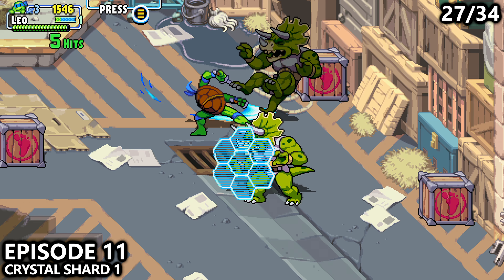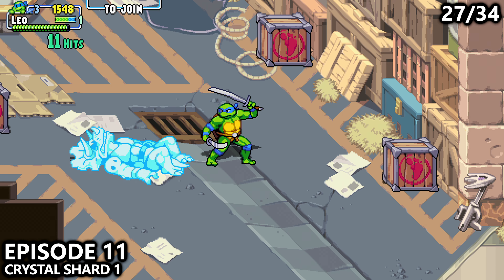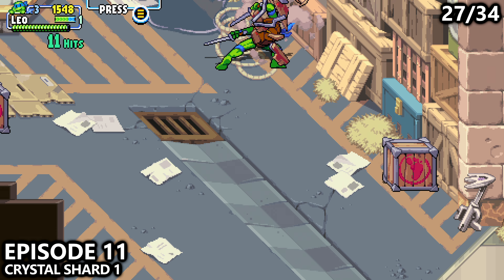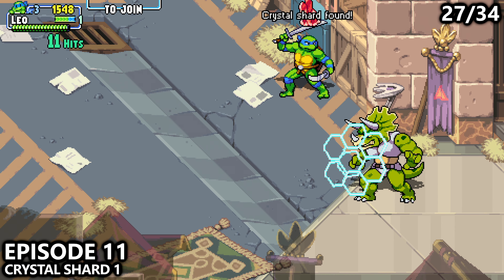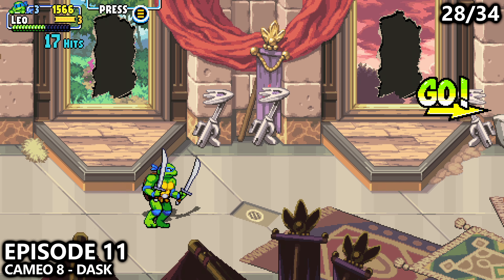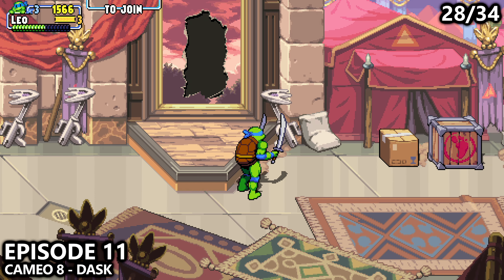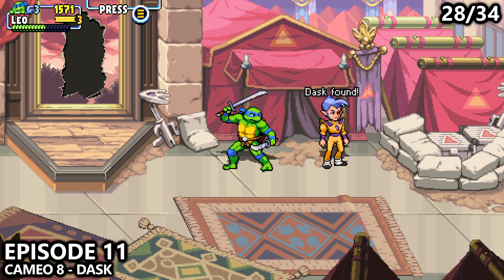Just after the last collectible, you'll start walking down the screen. You'll get attacked by two green dinos — take them out and open up the box to find your first crystal shard of the game. You'll also unlock an achievement or trophy for having five unique collectible types. Later on in Episode 11, you'll come by these two broken windows, and near the top of the screen we can find our eighth cameo.